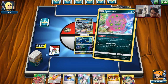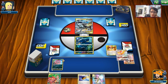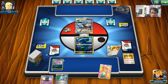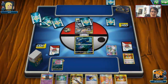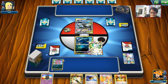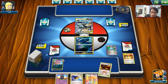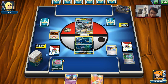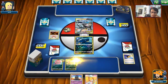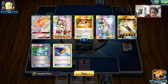We drew Rainbow Energy so we play Buzzwole down and use Ultra Ball to discard Kartana and Teammates to thin the deck. We use N to try to get a Let Loose off. We find a Computer Search to grab Magma's Secret Base, then grab another Spirit Tomb. A couple are prized but we have Marshadow and Buzzwole so it's fine.